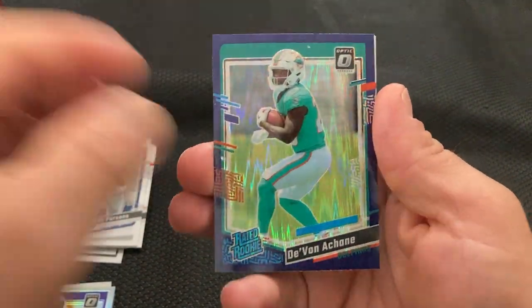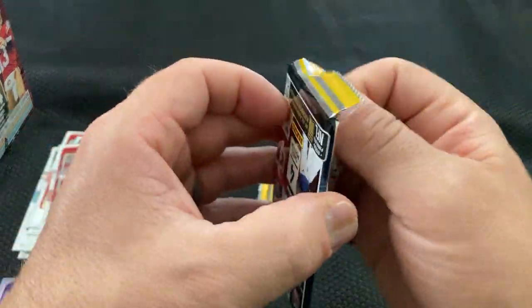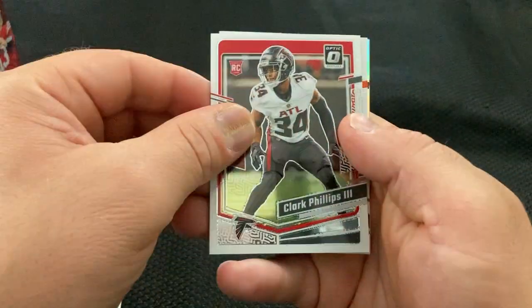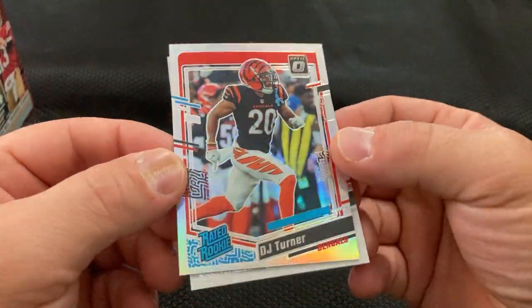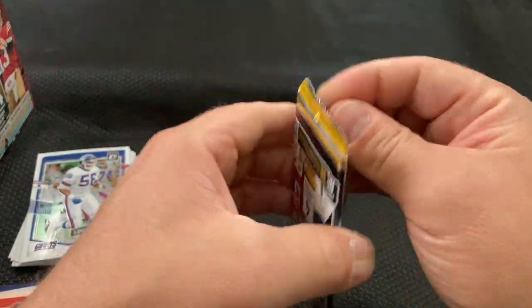A-chan. Another Dorian Williams. All right, two more packs in this box so far. Small shoulder shrug. Another A-chan. DJ Turner. See, we want that and a Stroud. All right, and last pack for this box. Then we'll rip into the other one.